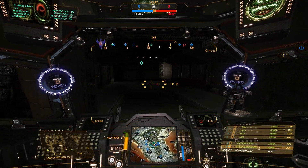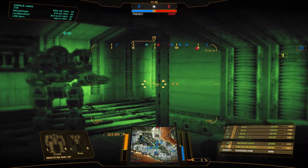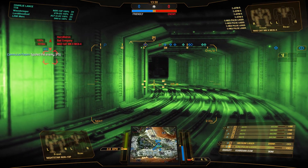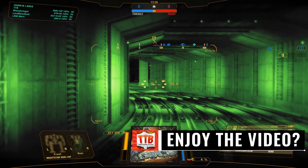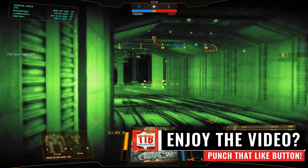Hello ladies and gentlemen, greetings MechWarriors, welcome back - this is TTB speaking. We're back in MechWarrior Online and today we're running the Nightstar NSR-10P. That is a Nightstar that actually has Guardian ECM, and this is a little bit weird to build, but the build I came up with actually works quite well. It runs four AC5s, two in each arm, as well as one Large Pulse Laser in the side torso and a Medium Laser in the head.